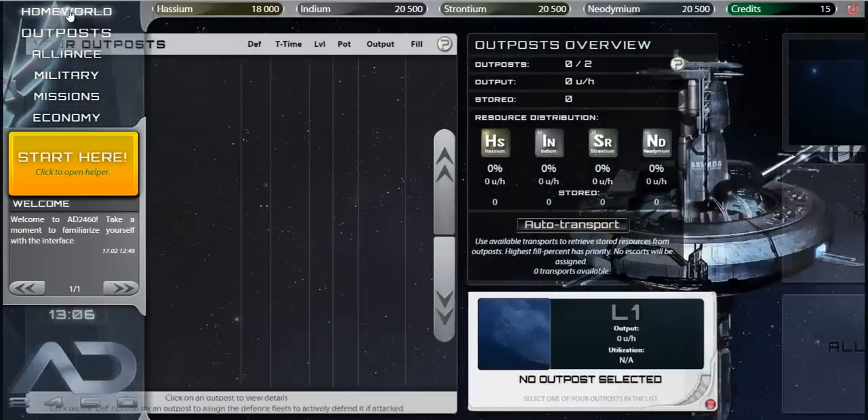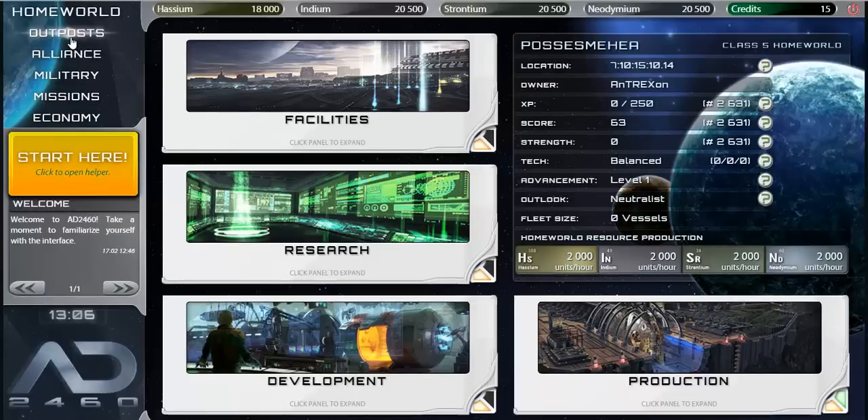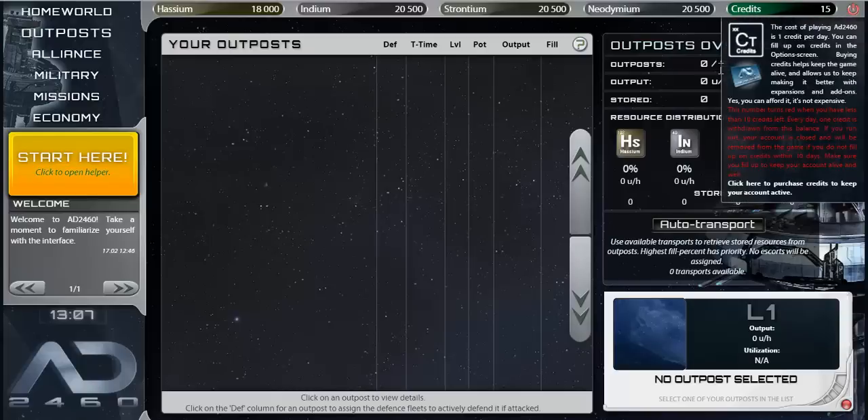Back on the home world screen, I can see how many units of each resource I produce per hour. This increases as I build up structures in my base and discover new prospectors for mining. There are four different resources: Hasium, Indium, Strontium, and Neodymium, as well as something called credits.